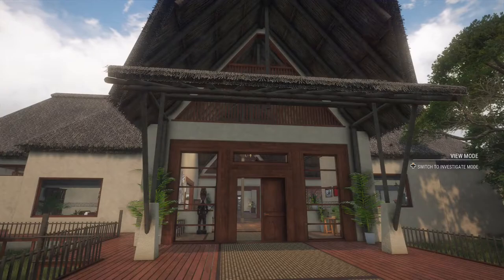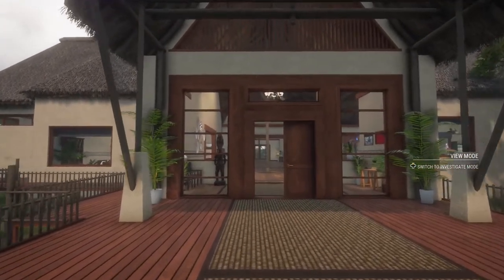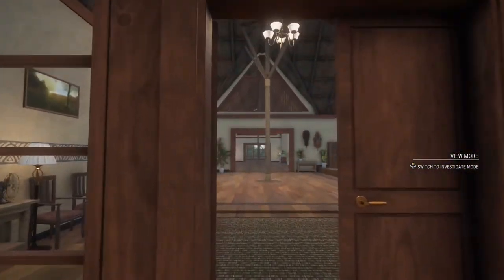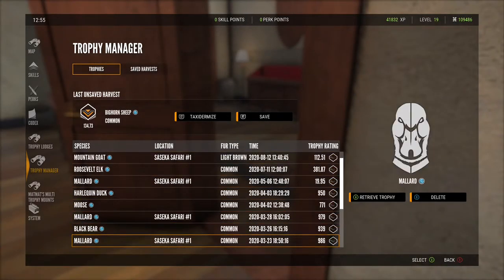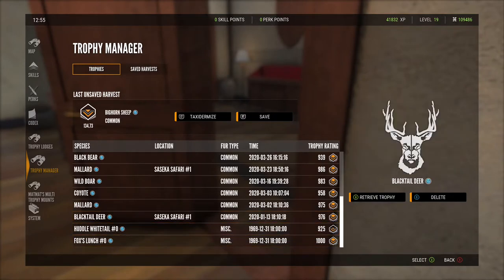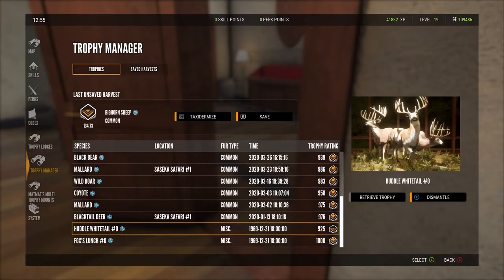I got rid of my old trophy lodges and decided to start a new one just for this channel because I plan on playing the game with a little more frequency. In case you're wondering what happens when you start over at level one — you do in fact get to keep all your trophies and they carry over to your new character. But this new lodge will be dedicated to all hunts captured on video, so if I don't get it on video it's not going to be added — plain and simple.